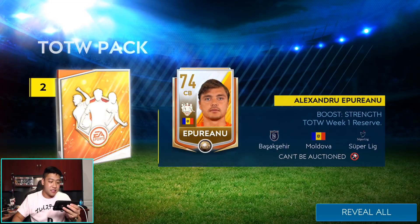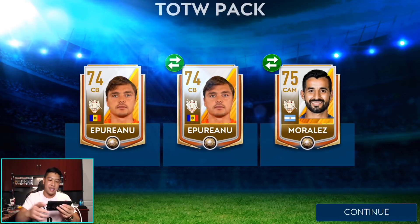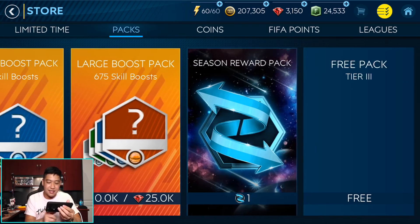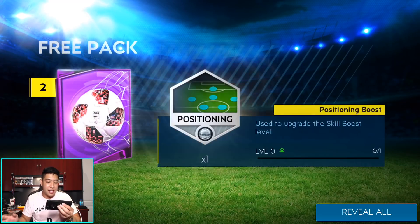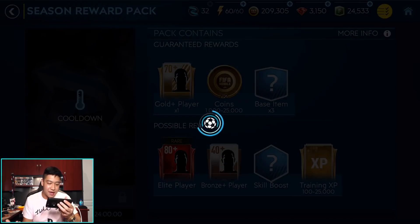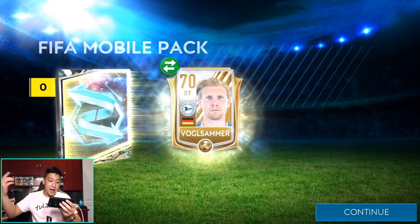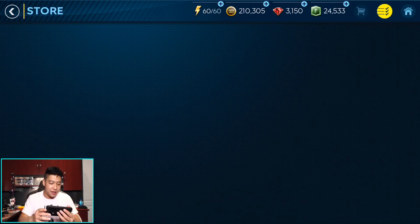Let's go ahead and open up one of these team of the week packs. We got a 74 overall then another similar player, then a 75 — but you can only open team of the week packs with FIFA points. Here are all the packs. Let's do the free tier pack: two thousand coins, positioning XP, and a bronze player. We could get an elite player but we don't. A gold or better pack gets us 1,000 coins, handling, shooting, a gold player, and a bronze.